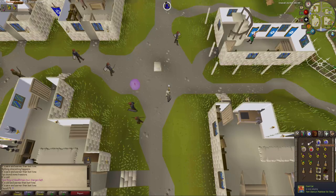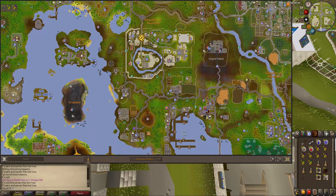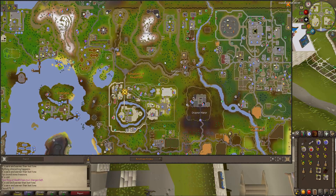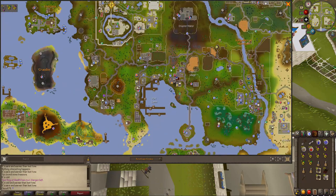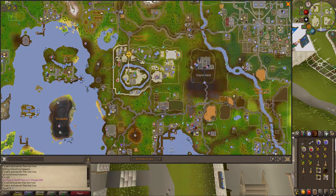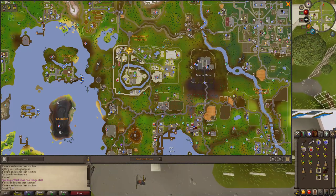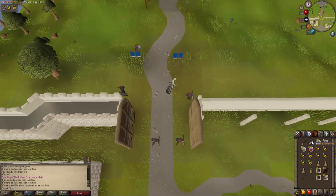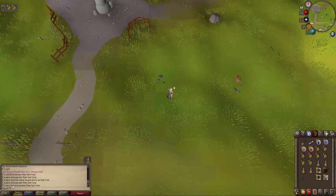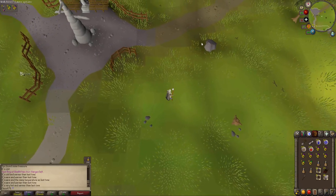Let's rub our key — it's warm and warmer than last time. So there are a few places here near Falador: one south of it, one at the Body Altar, and one at Mudskipper's Point. I'm going to try the Body Altar first — I'll just keep pressing my key as I walk towards it and see if it changes. It's getting warmer now — it's very hot and warmer than last time. So it's definitely up here.